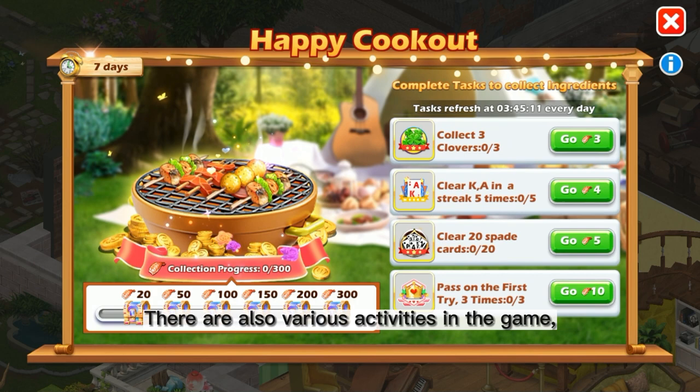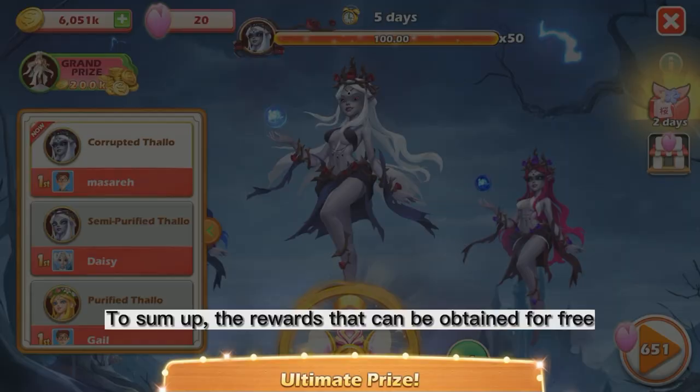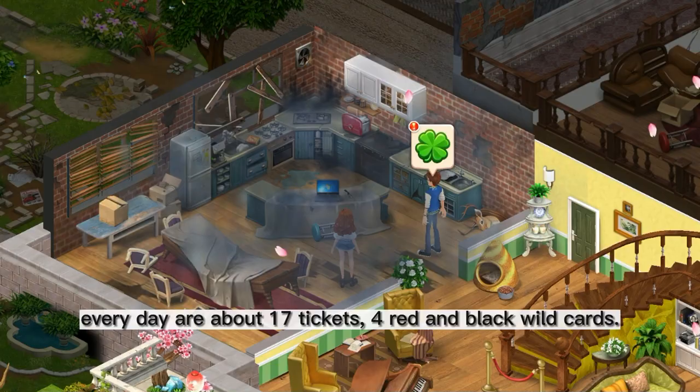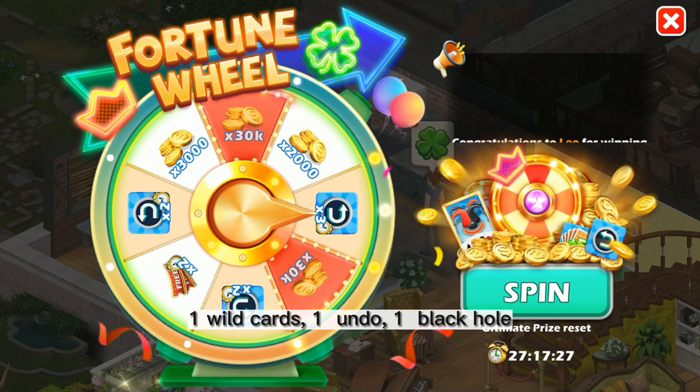There are also various activities in the game, and tokens are additional rewards when passing levels. To sum up, the rewards that can be obtained for free every day are about 17 tickets, 4 red and black wild cards, 1 wild card, 1 undo, 1 black hole, and 70,000 points.